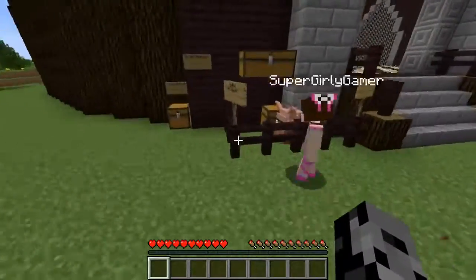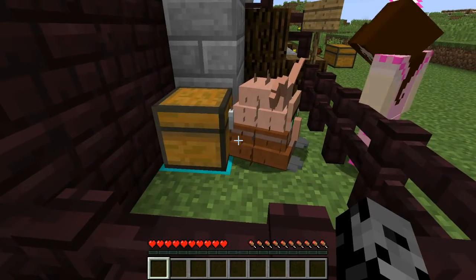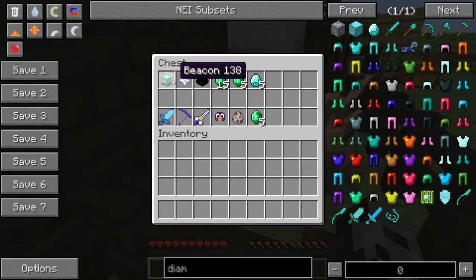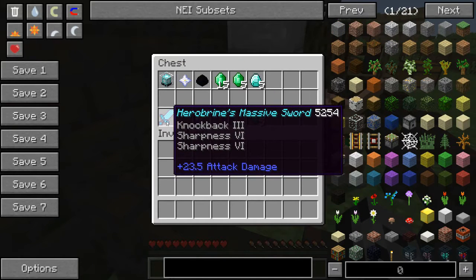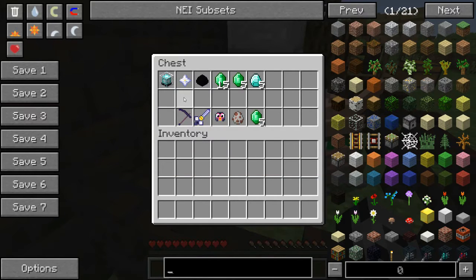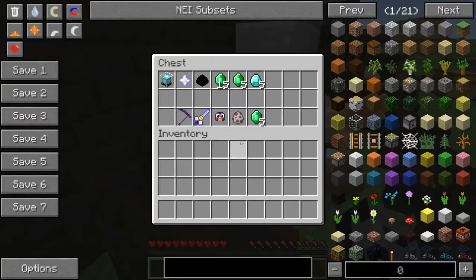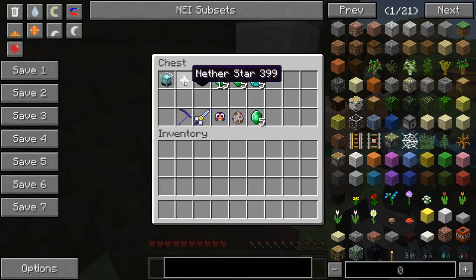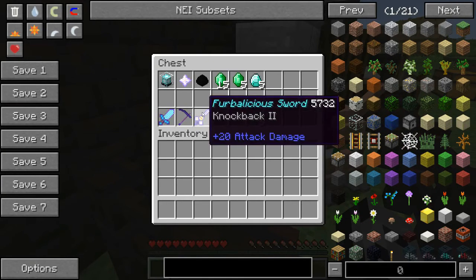Let's check out the trades! You look so adorable - look at his ears and his feet! So for a beacon we can get Herobrine's Massive Sword: 23.5 attack damage plus knockback. Let me do a little modeling for you. The next one we've seen before - another star for the Cursed Scythe of Pain: fire aspect 1 and 12 attack damage.